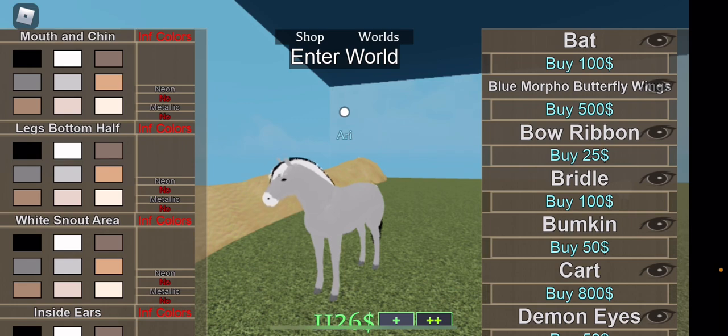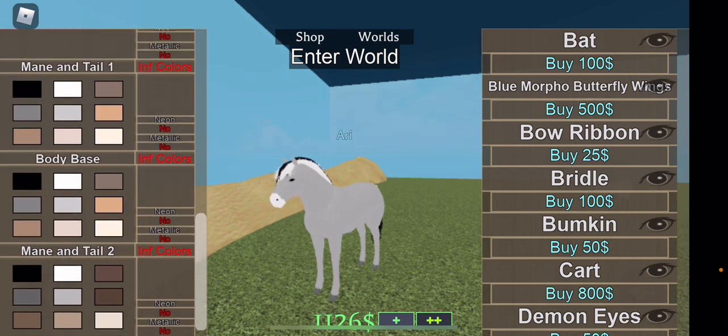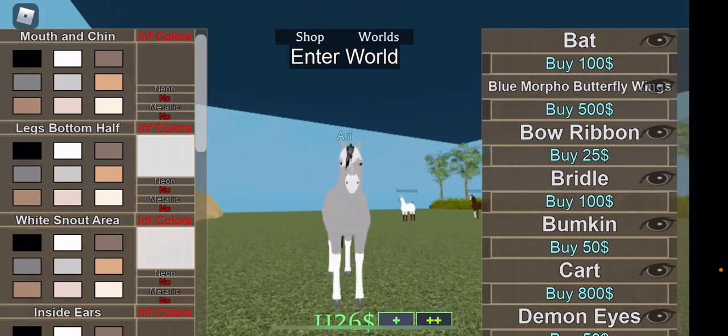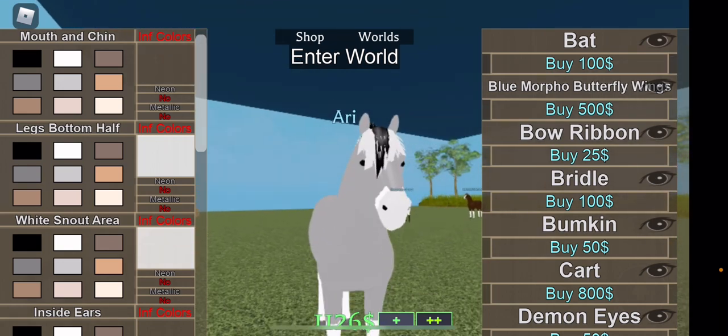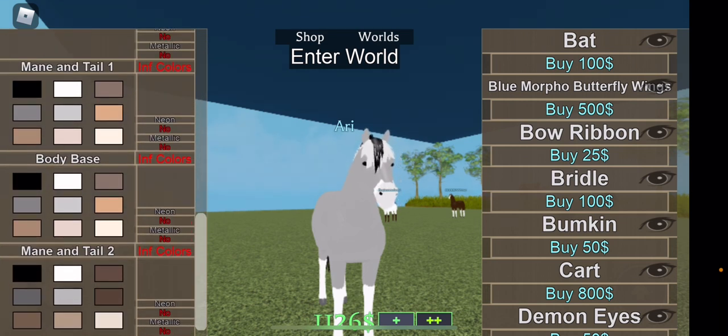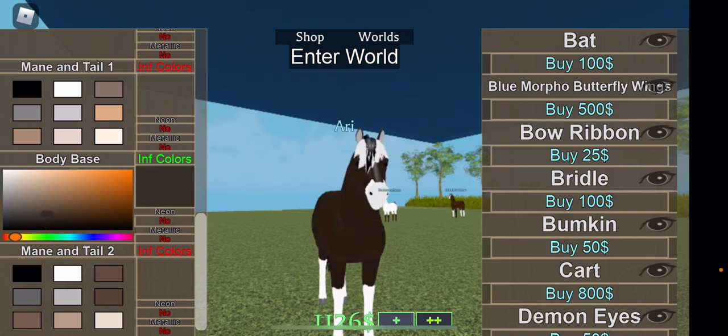I'm explaining how the color is a little different because a normal wolf is a little bit darker and has extra detail. On the actual wolf horse, you can also change the leg color, so that's why I made the legs white. Now I'm trying to find the right gray.